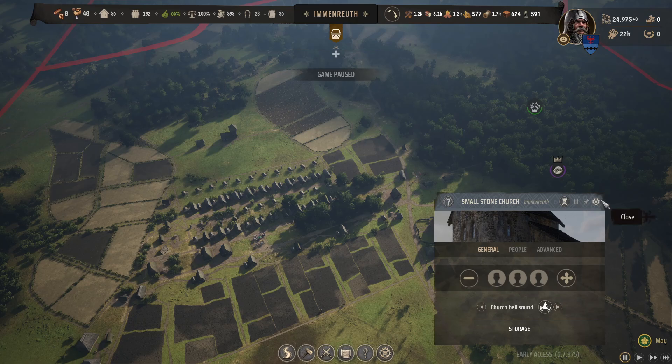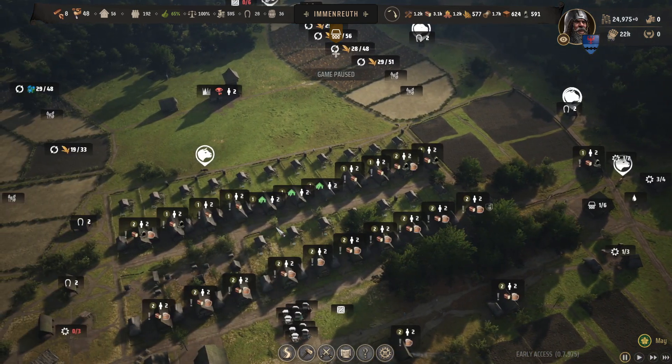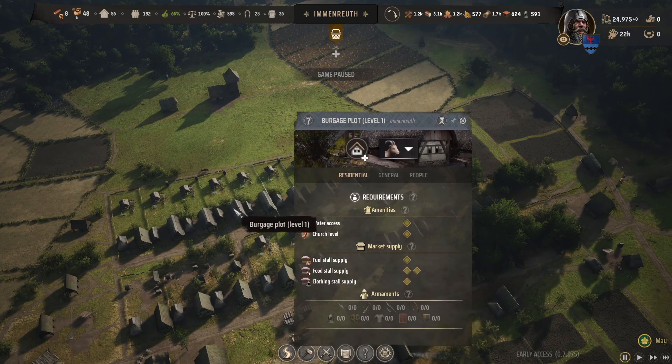You can hit tab and hold it down to see which Burgers plots are upgradable. You'll see that as a green house with an up arrow below it. That way you don't have to click through every single building.